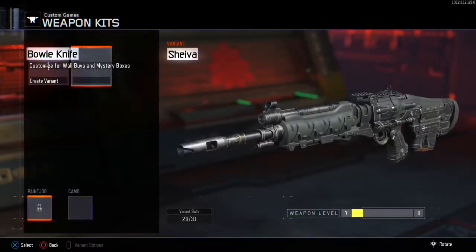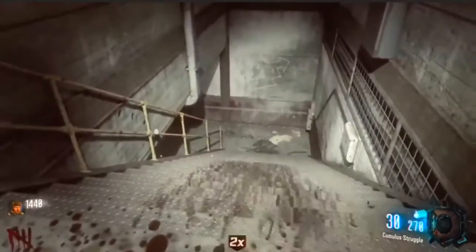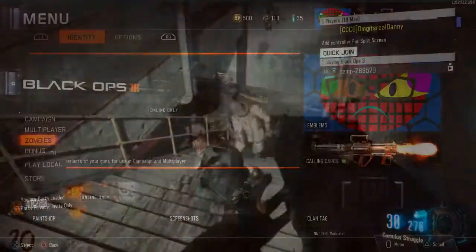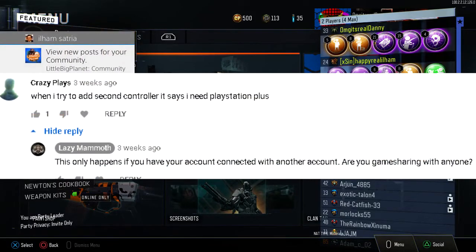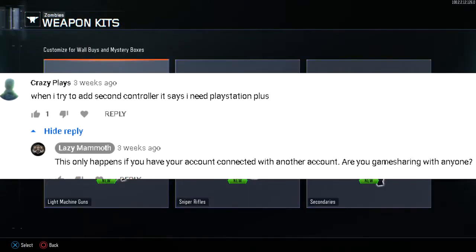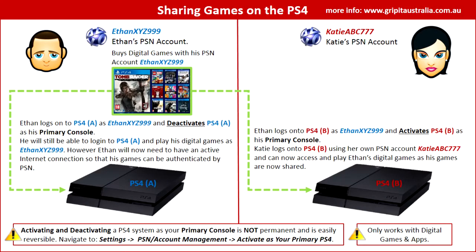If you have variants for one of the three guns, make sure you delete those variants or the glitch won't work. Also, you need to make sure you can play online with two PlayStation accounts. If you have PlayStation Plus on one account, you should also have PS Plus features on the second. I got comments saying the second account requires PS Plus — this only happens when you're game sharing. So make sure you aren't currently game sharing with anyone and have the main account with PS Plus activated as your primary PS4.